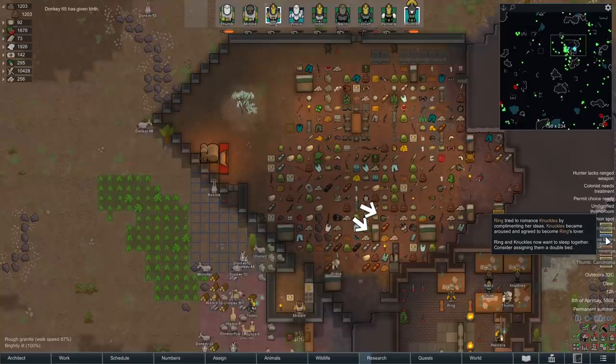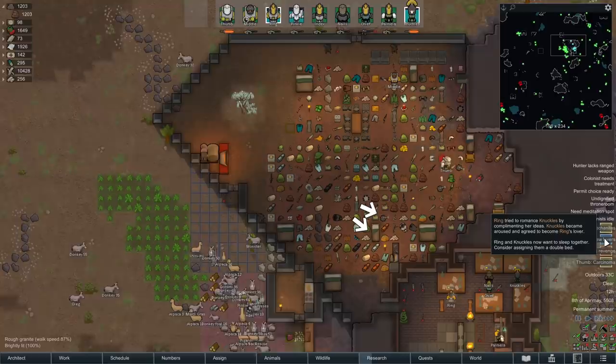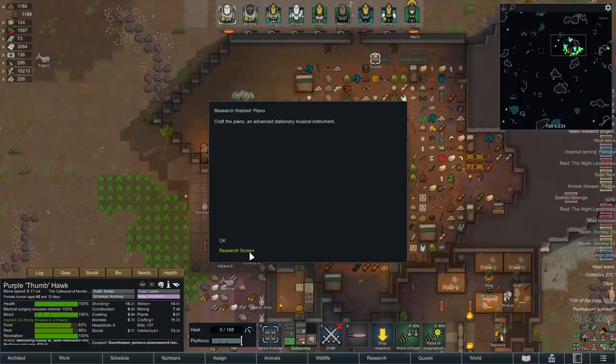Oh, carcinoma on a thumb - nuclear stomach, yeah, that's fine. With the amount of food, we've saved two characters. We've also got two new lovers: Ring and Knuckles have hooked up. Did not see that coming - I was trying to get Ring and Pinky back together. But it looks like Knuckles has sort of married themselves into the family. Looks like you're sticking around for a while longer, though you'll probably still end up a bit injured fighting on the front line.